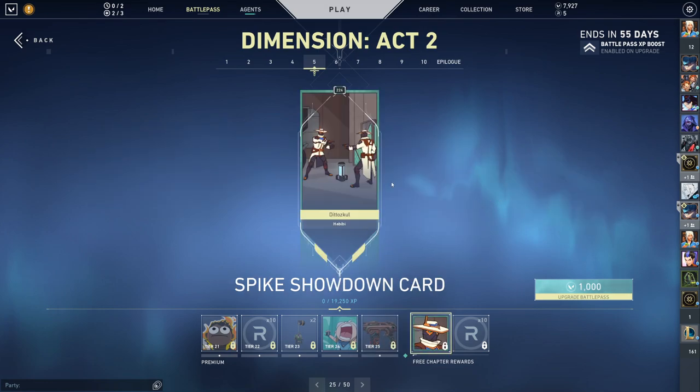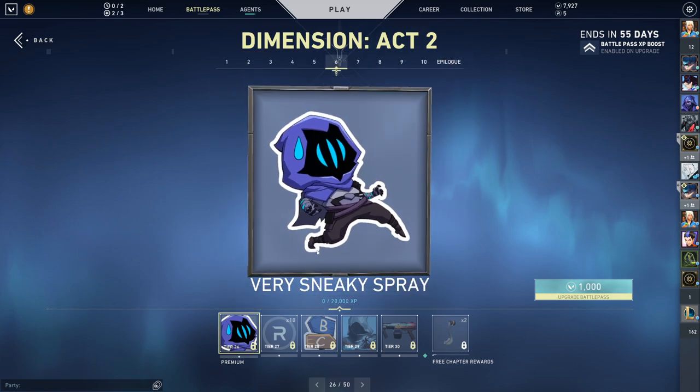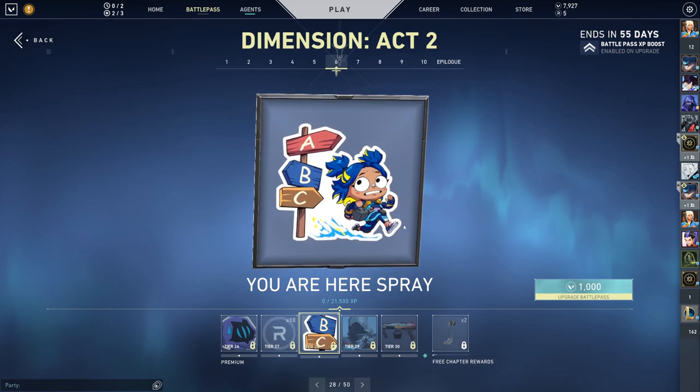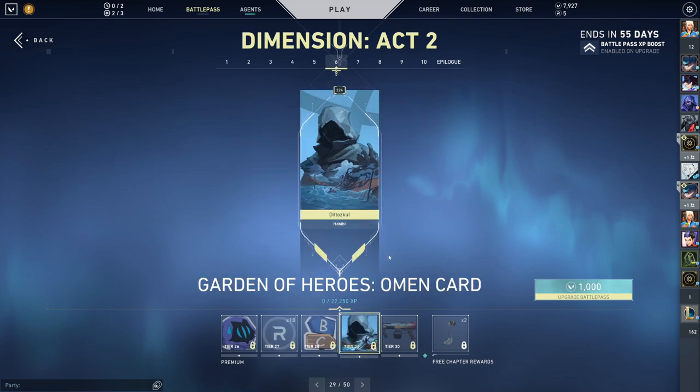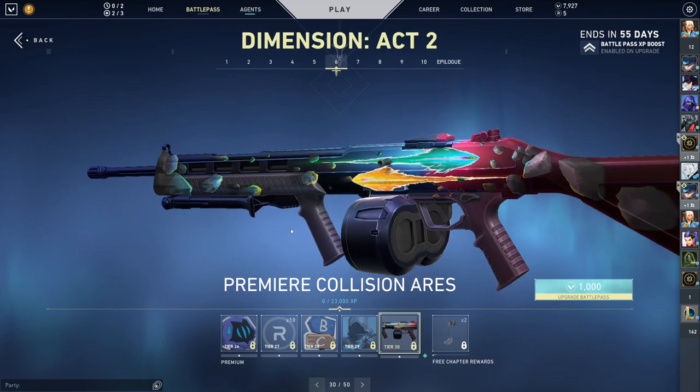Spike Showdown card — the Spider-Man meme, yes! This is good, this can be used in a thumbnail. Very sneaky spray with Omen — who better to have it with? We got A, B, and C — which way are you going? We got Garden of the Heroes Omen card — that is really cool. Premier Collision Aries also looks very, very nice.